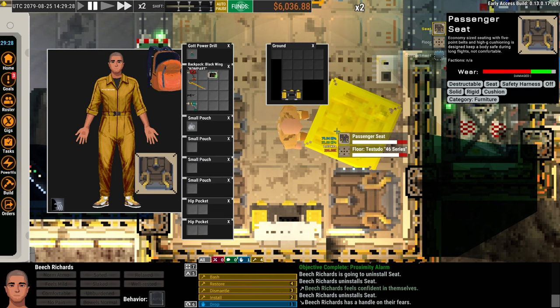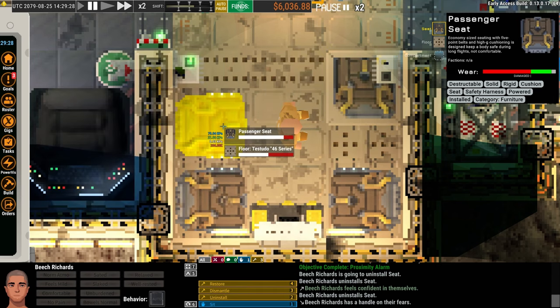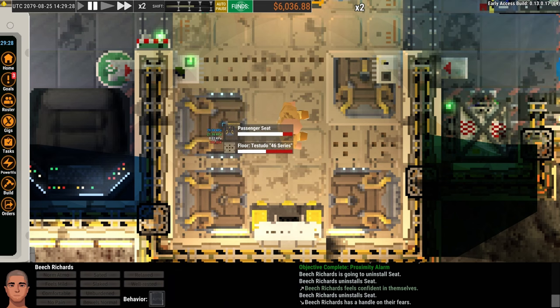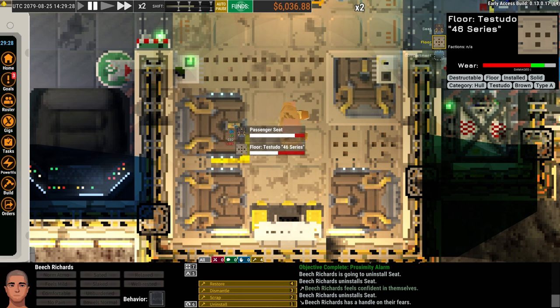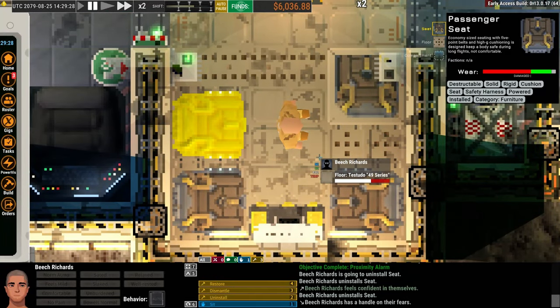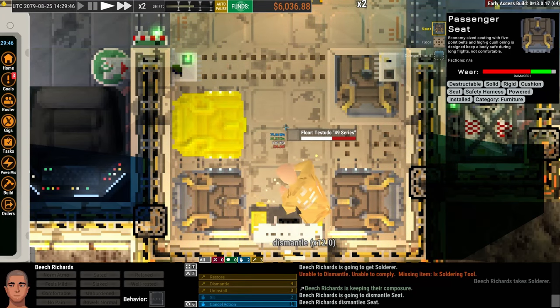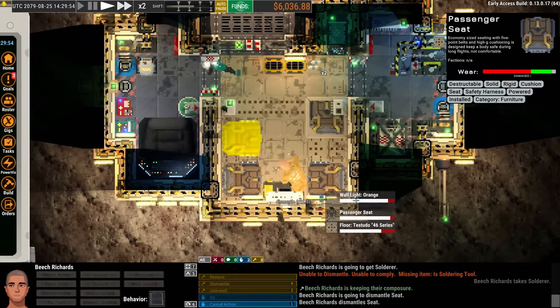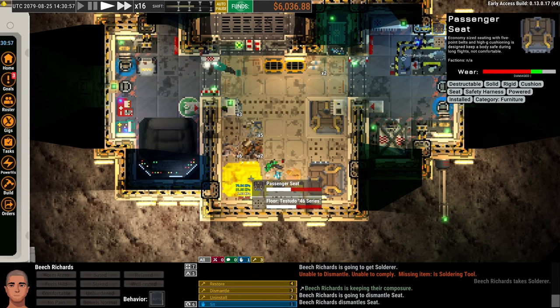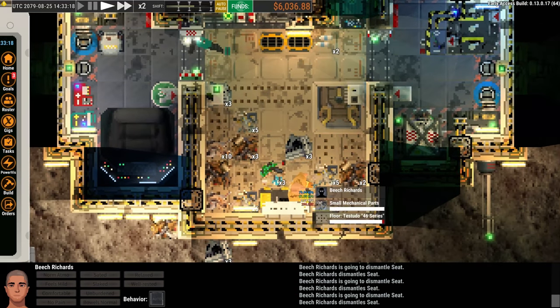I'm going to hit 3 to dismantle the passenger seat. My first few times trying to do this, I kept somehow selecting the floor when I would do it — it was frustrating because I couldn't figure out why it would select the floor; I think I was just misclicking. We'll speed up time and I'm going to time lapse as this happens. I'll make sure to dismantle these three seats. As you can see, that was really fast, actually. I'm going to pause.